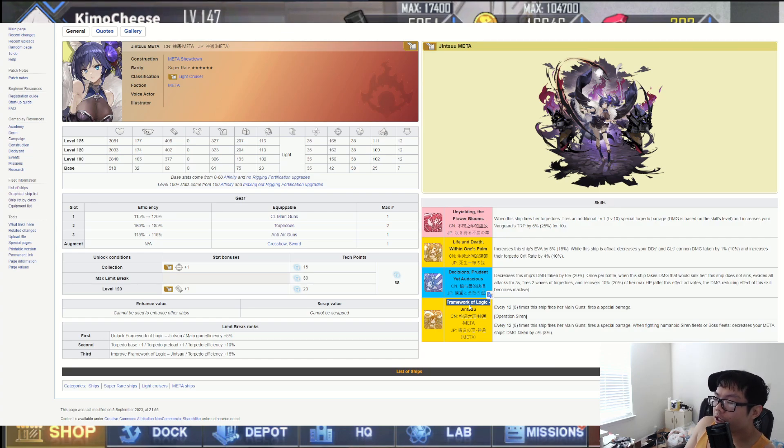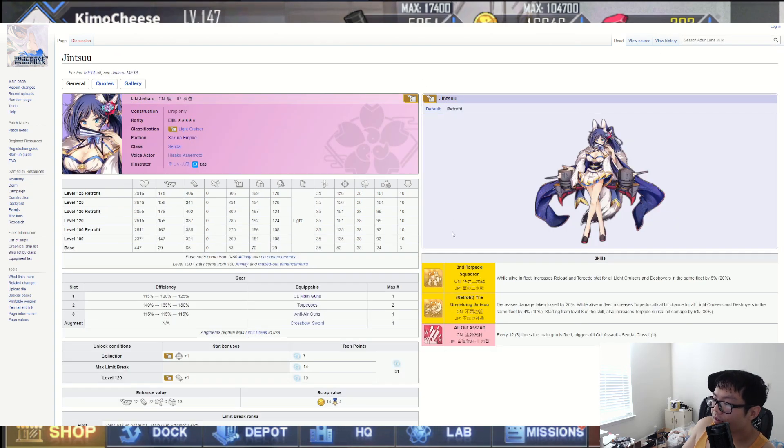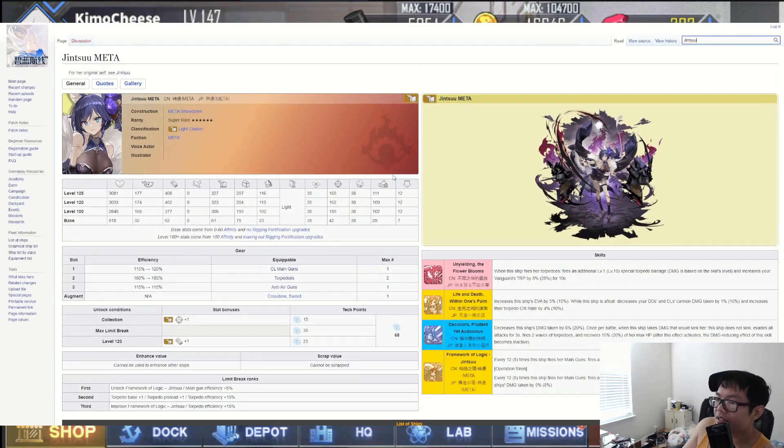Overall, this ship wants to play at low HP but has a lot of ways to survive, plus good buffs for early torpedo rushes with crit rate. She's basically the old Jinsu but with more survivability and utility — more torpedo buffs and crit rate. The old Jinsu kind of fell off, so running both Jinsus together with something like Shimakaze could actually be a strong stack. Anyway, hope you enjoyed the video, see you in the next one.